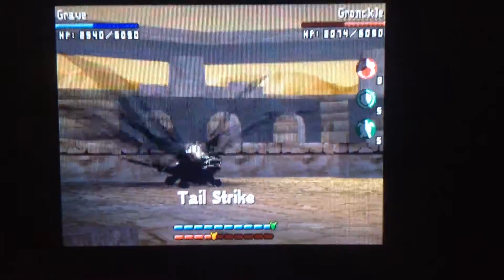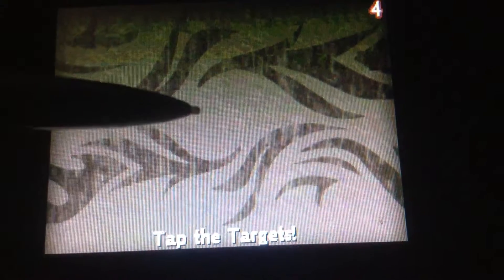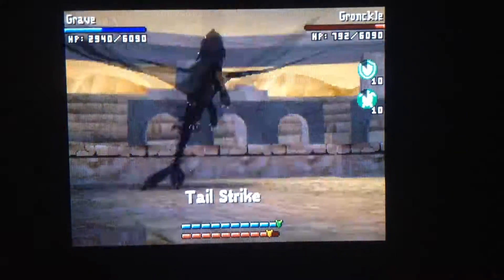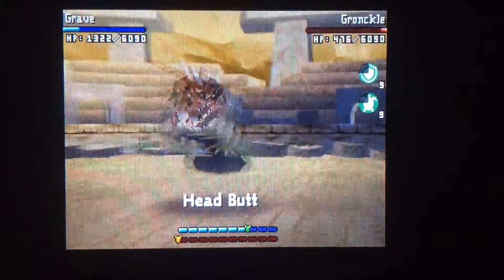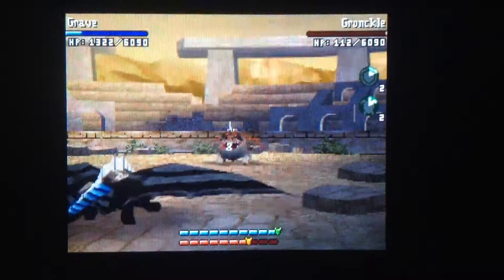Let's do Tail Strike. I think we can — yeah, we can activate our special. Okay, so that puts us in a pretty good position. I don't know if we can, hopefully win this. One more of that and we're actually through, but I think we should be able to finish this up.